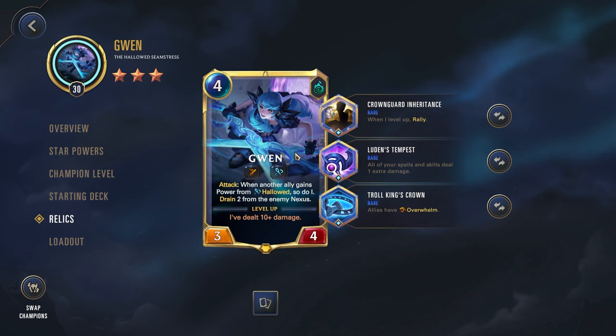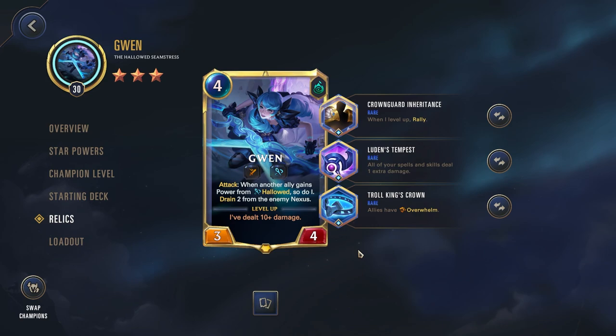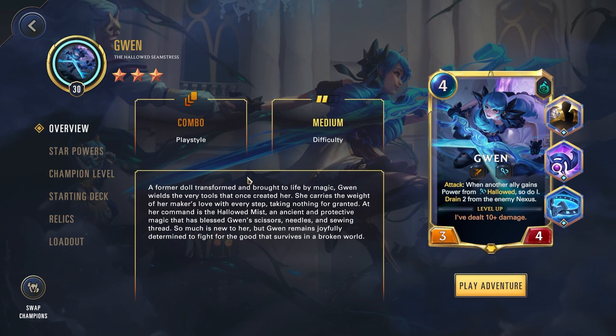Luden's Tempest makes all of your spells and skills deal one extra damage. Gwen has a skill that when she attacks, based on her bonus power, she deals damage to the enemy nexus. This synergizes quite well with Crown Guard Inheritance — getting all those extra stats from Hallowed really makes your Luden's Tempest and your skill deal massive damage to the enemy. Then Troll King's Crown, making Gwen and all of her units have Overwhelm. Since you're getting that massive power buff, you want to utilize that to demolish the enemy nexus on your first attack. This is my go-to setup for Gwen; works out quite well.